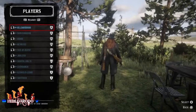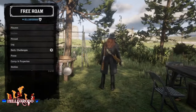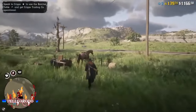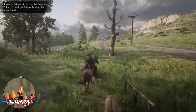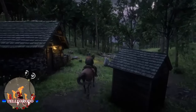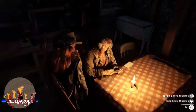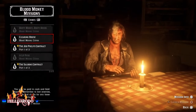Now we spawn back in, in another full lobby. You don't have to spawn into your camp — you can just hit free roam and it should spawn you right there near Emerald Ranch. Make your way back to Joe. Hit Blood Money Missions, no cooldown — pick up some of your capital and hit Clearing House again.